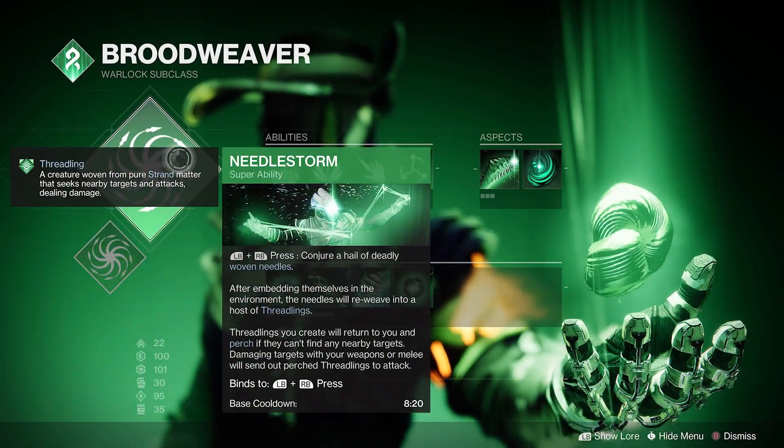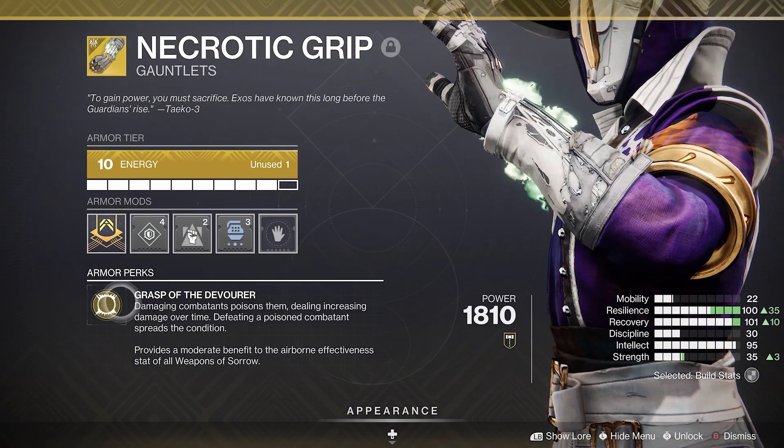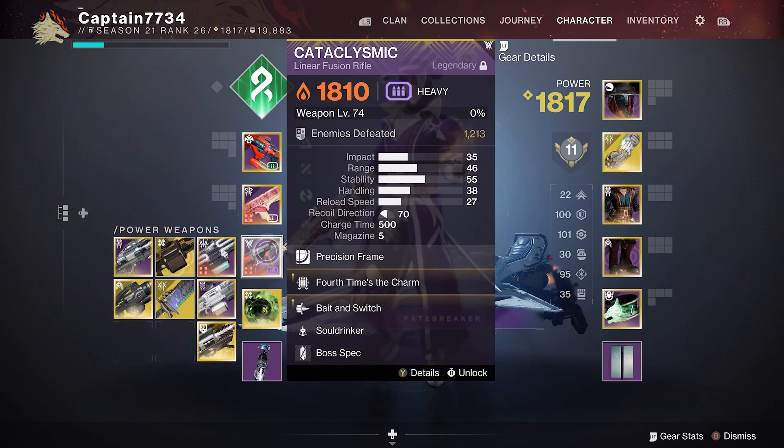Moving on to Loadouts. For this, I am using my Warlock Strand for add clear and Shackle Grenades for Champions. I am combining it with Necrotic Grips to spread poison. For weapons, I ran a Riptide for stunning Unstoppables, along with a Void Scout for stunning Overloads and for Void Shields. Finally, I had a Heavy Linear for DPS.